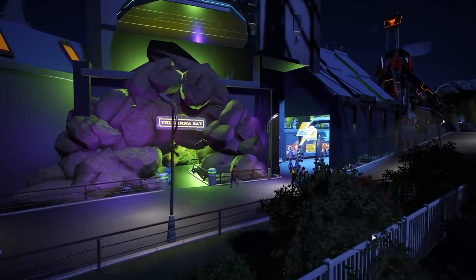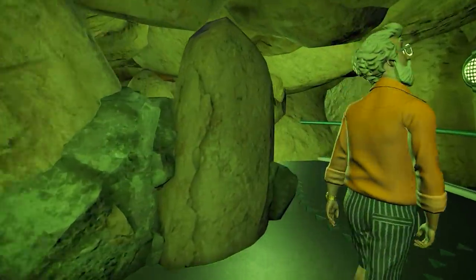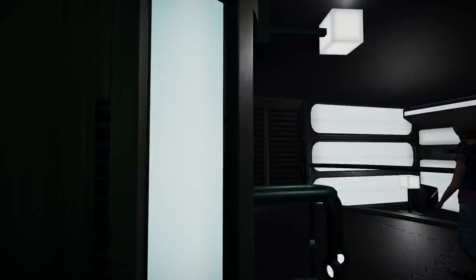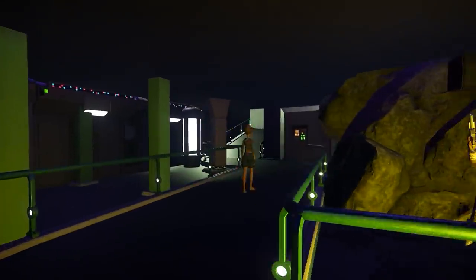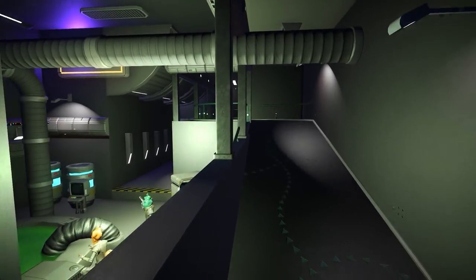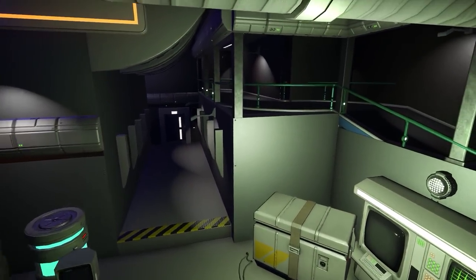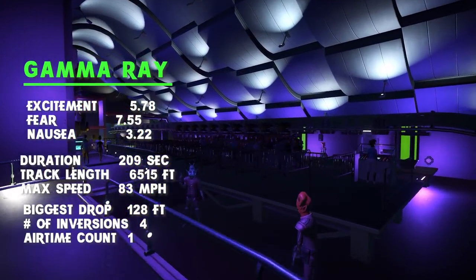We're pulling up to the next roller coaster named the Gamma Ray. This coaster starts off by going inside a strange tunnel — where could it possibly lead? The camera controls and the ability to get really up close and personal with your builds makes putting in these details so much more worth it, because you can fly through and appreciate all the small details. As we keep going into the tunnels, we stumble upon a secret alien space station where they're working on some strange experiments. This coaster is going to be the first inverted coaster we ride, meaning the train is hanging from the track and our feet are dangling.